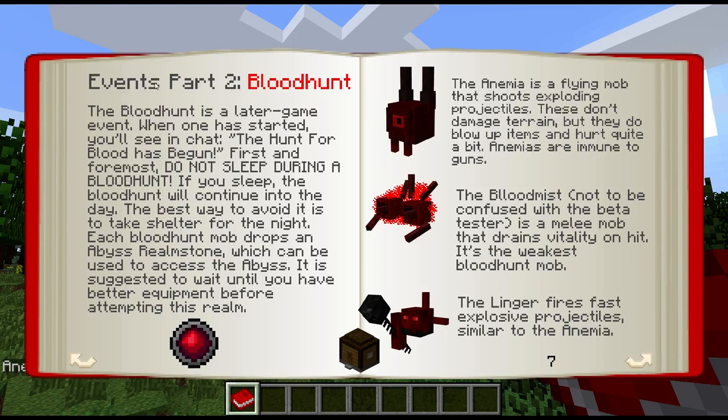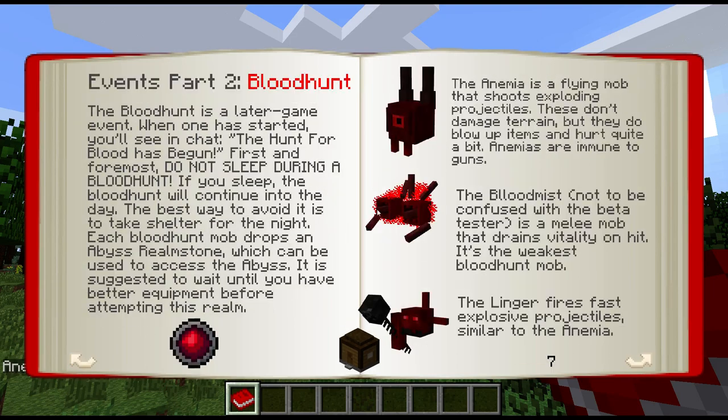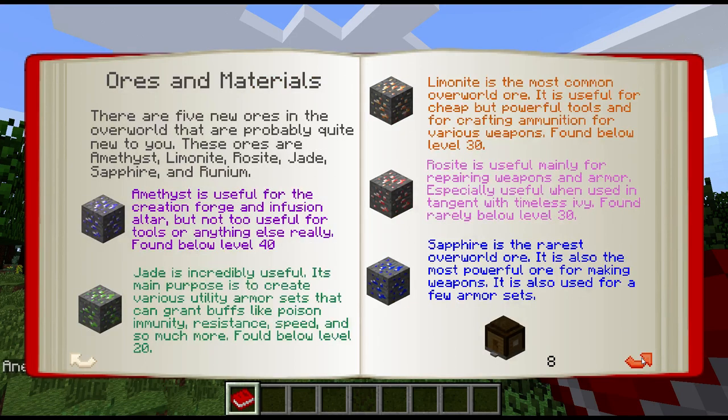There are two events I wanted to point out. One is the Blood Hunt — on nights where it says there's a blood hunt, these guys will come out and try to kill you. They're more difficult than normal mobs, but they have higher rewards. The other event is the full moon, and the first night of Minecraft on a new world is always a full moon, which makes the first night a little bit interesting.